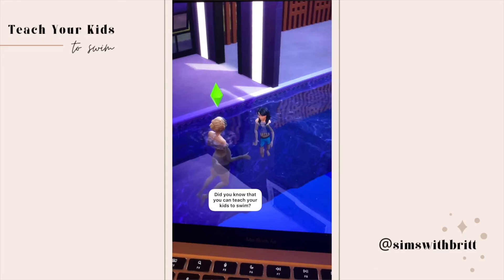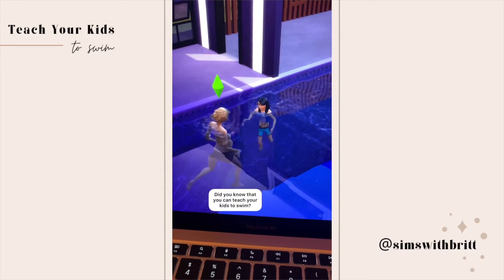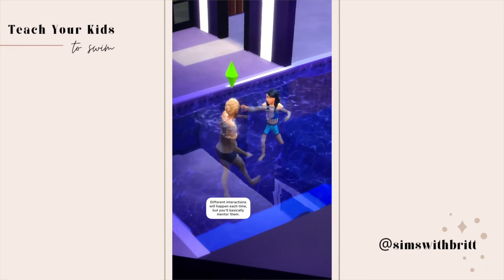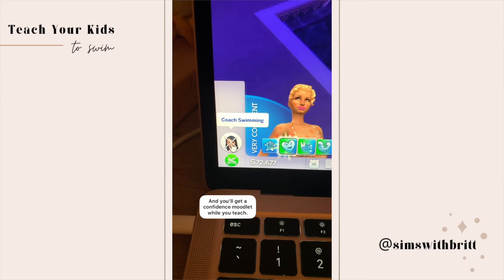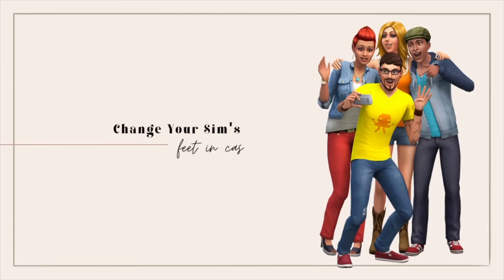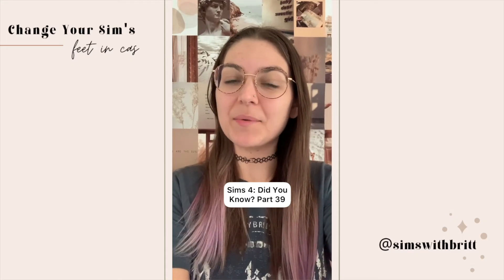Sims 4 Did You Know part 38. Did you know that you could teach your kids to swim? Just click on your child and select 'coach swimming.' Different things happen each time, but basically you'll mentor them and you'll get a confidence boost while you teach. It boosts their motor skill and it's adorable.